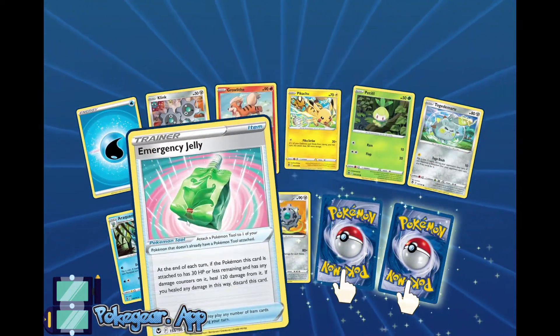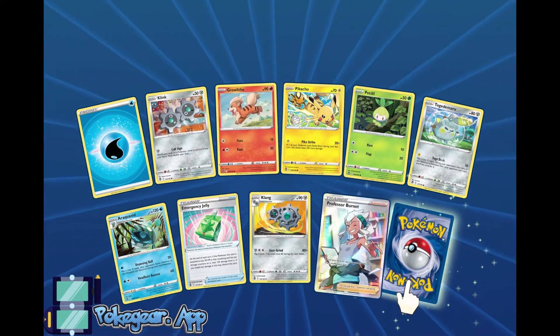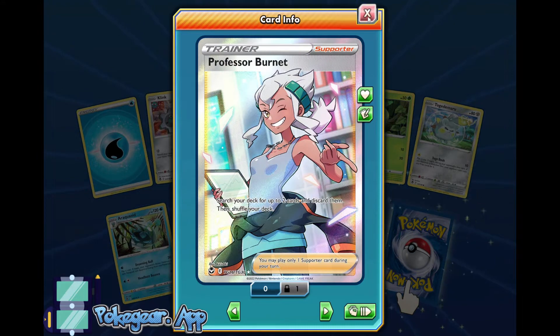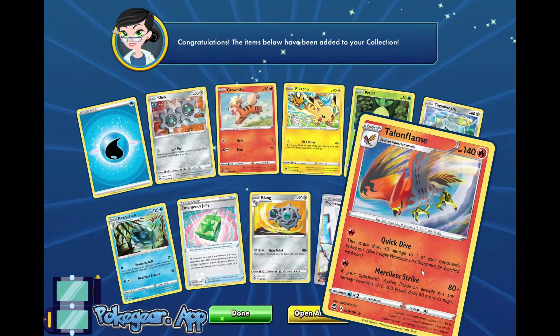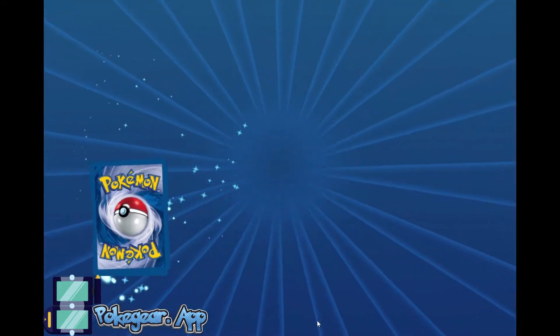Pikachu! Yay! We got the Pikachu. We got Emergency Jelly. Yes! Professor Burnett — Full Art Trainer Gallery! This card: search your deck for two cards and discard them. Oh man, that looks nice. And Talonflame. Professor Burnett coming in and saving that pack.